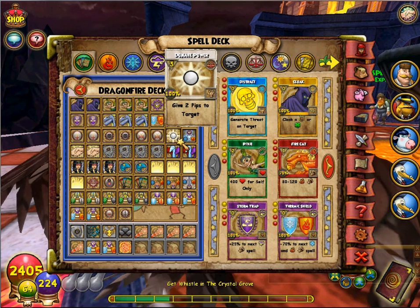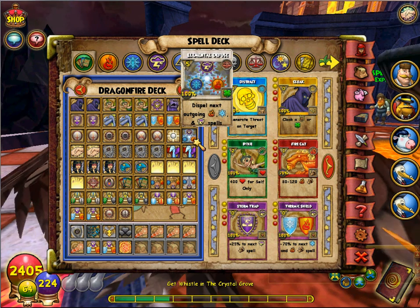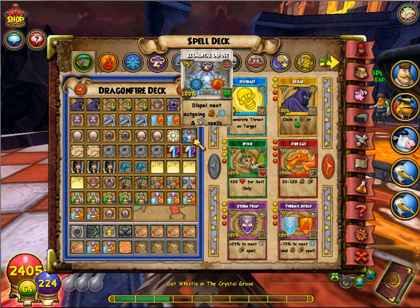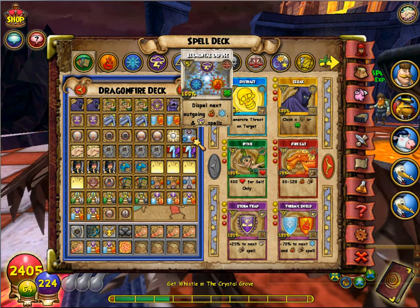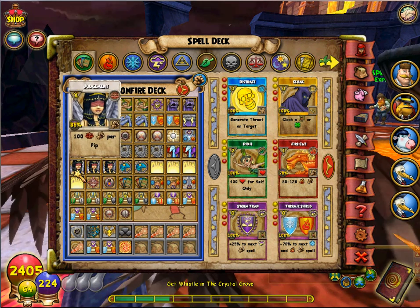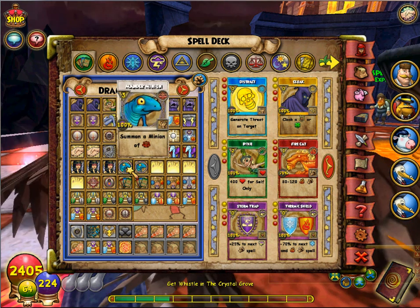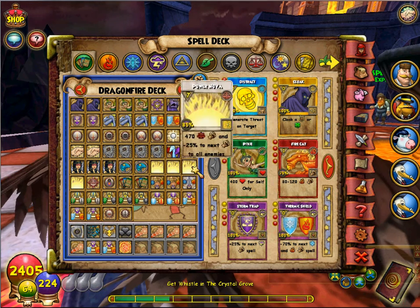Donate Power is useful if a teammate is about to pass and you need to help. Elemental Defuse — you hardly need this, that's why I only have one. You won't use it much in PvE or PvP, but keep it because of Ice — remember Ice is all Power Pips, so keep that in mind when you're using it. Three Judgment cards, because Judgment hits hard and takes all your pips — three is a good amount. If you discard two you still have one, and I keep three for the extra attack. Two Mana Burns as well, since they really help.